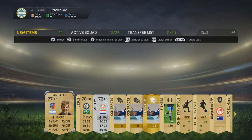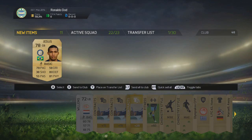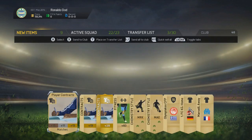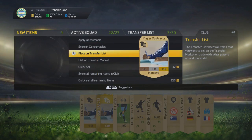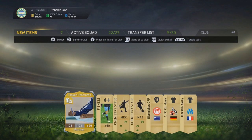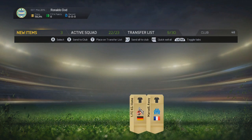I went onto the console and I got my free pre-order pack. Look who I got - I got Ansaldi, Juan Jesus, and Jethro Willems. You might think these players are not very expensive, but Jethro Willems is actually nearly 20,000 coins, which is absolutely awesome. We're going to be putting everything on the transfer list.